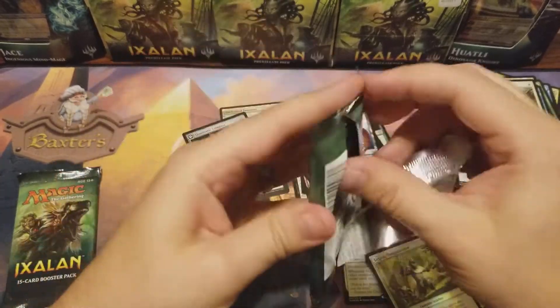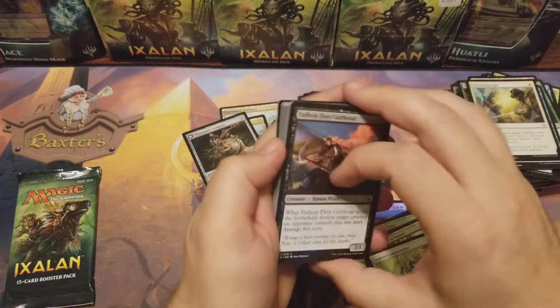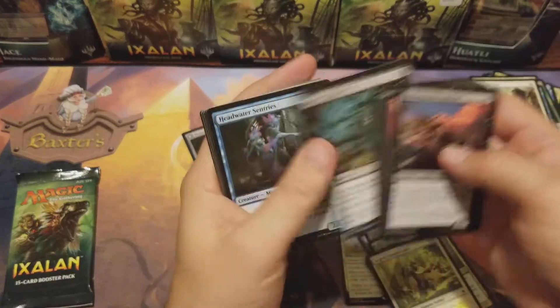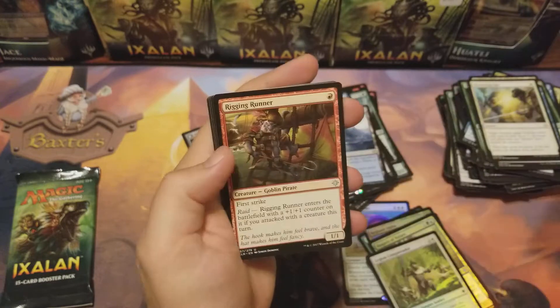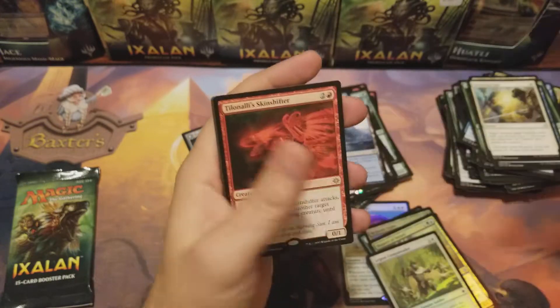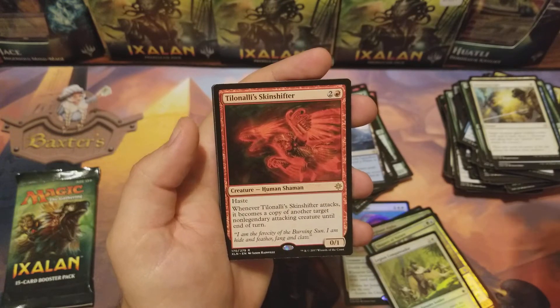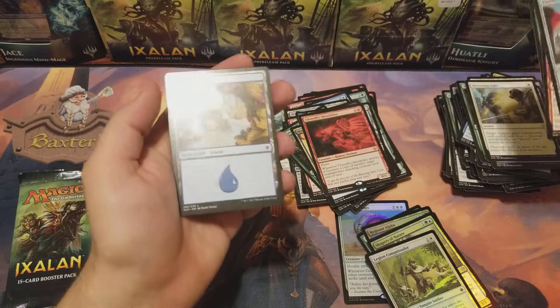Elaborate Fire-Canning, Rigging Runner, Savage Stomp, and Tilonalli's Skinshifter — maybe.